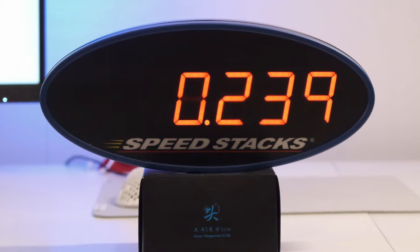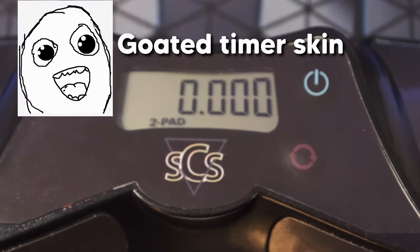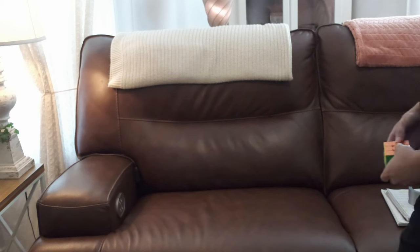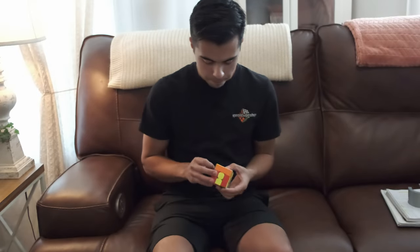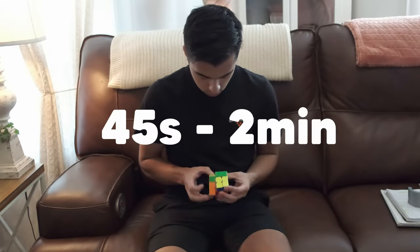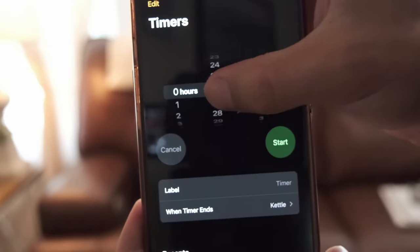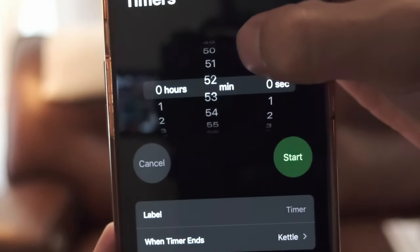Next, use the same equipment that your competition will be using. Most competitions in the US are using Gen 5 timers right now, so that's what I'll be using. When you scramble your cube and cover it, all you have to do is walk to another room and wait. For 3x3, a fair wait time is 45 seconds to 2 minutes, and you can choose different times each time to keep you guessing. I use my timer app on my phone, start it, and close it so I'm not focusing on the countdown.